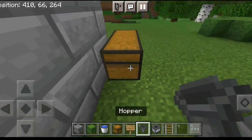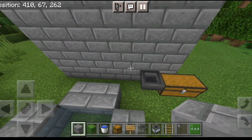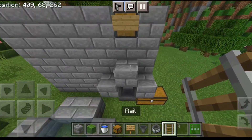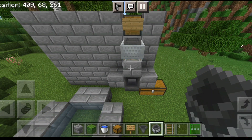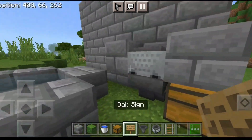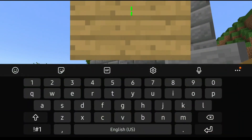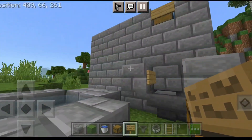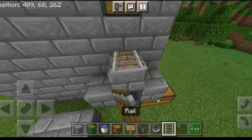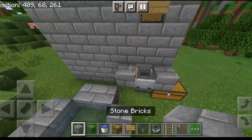Go down and place a double chest connected with a hopper. Then place two blocks side by side, place one block on top, then place a rail, and then a minecart with hopper. Break the bottom block — as you can see the minecart with hopper is now connected to the hopper. Make sure to place the sign first, then place the minecart with hopper, and break the bottom block.